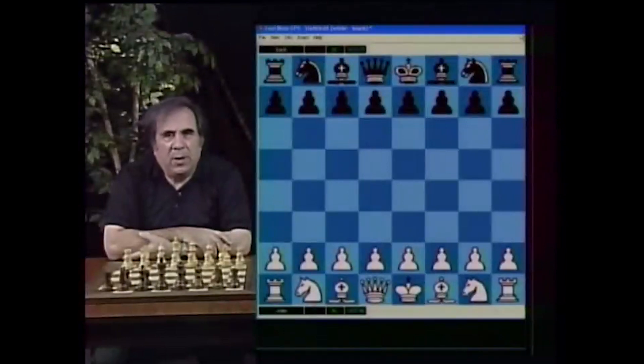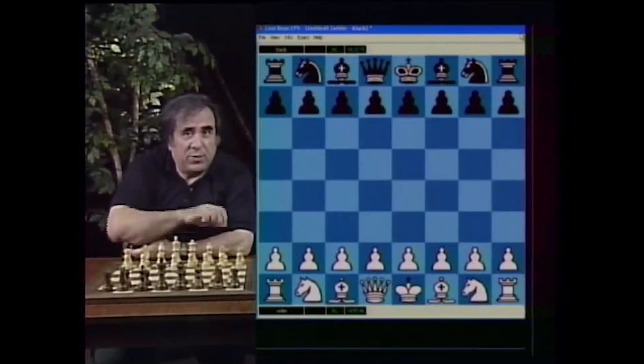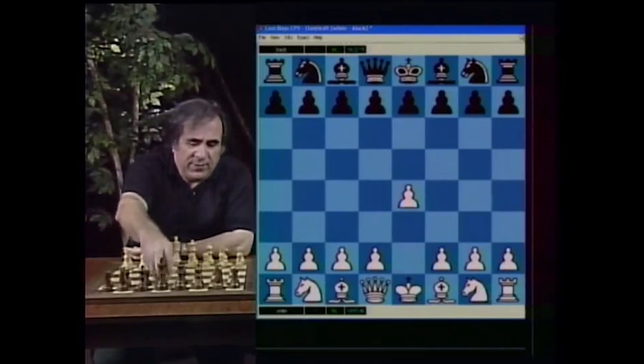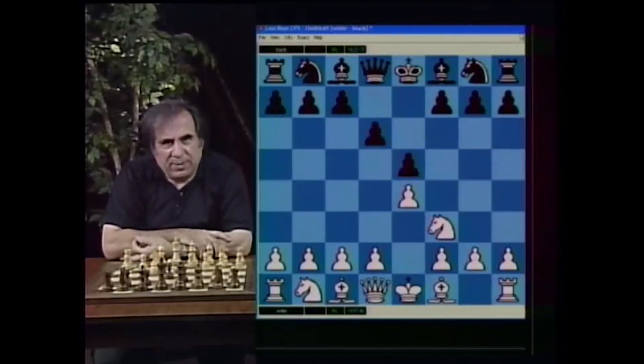The Philidor Defense is one of the most passive openings for black — e4 e5 Knight f3 d6. Playing like this you are not going to learn much and you will not get a very active position, that I can guarantee. All you're hoping for is a successful defense, and if you equalize from that — that's not a good idea.